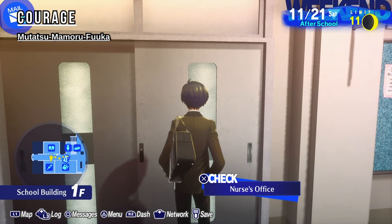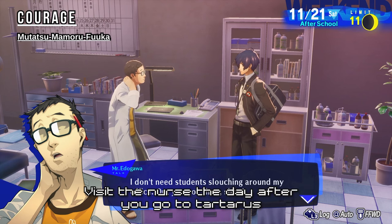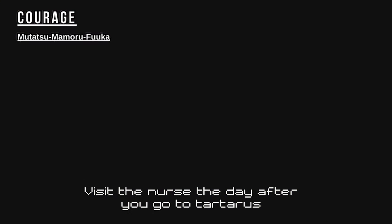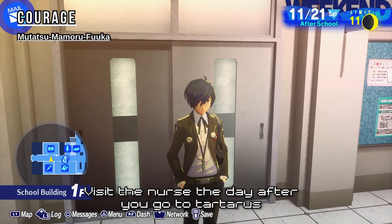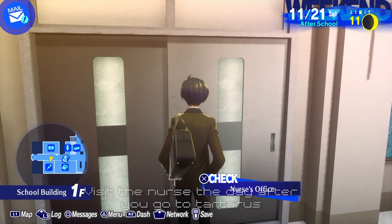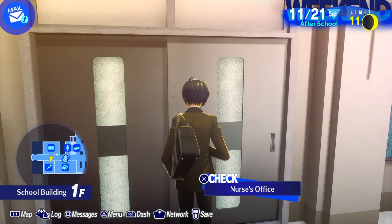Every time you go to Tartarus, the day after you need to come to the nurse's office. Since I didn't go to Tartarus the night before, I'm not tired enough for him to give me the drink that increases your courage. But if you visit him every night after Tartarus, he'll give you a concoction that raises your courage without passing up time. Don't forget that, but don't beat yourself up if you do, because I always forget too.